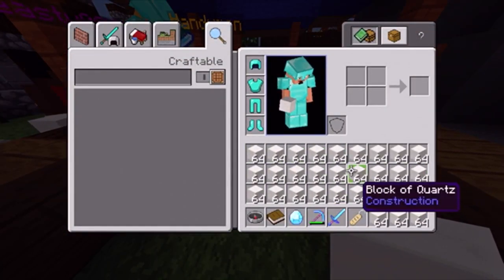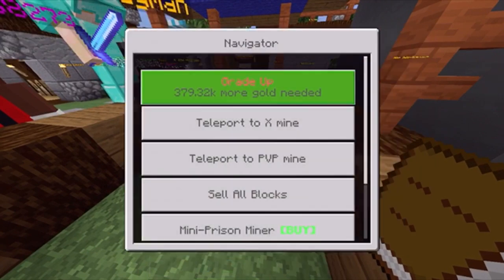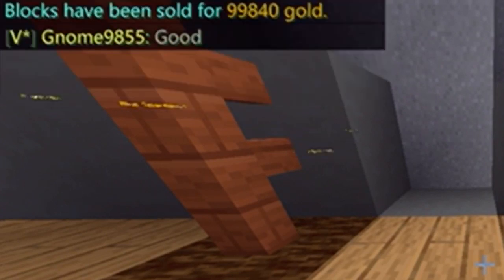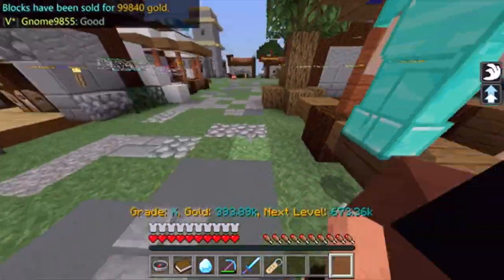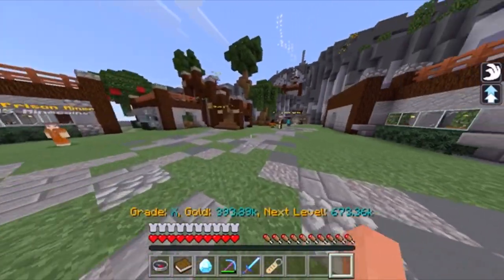As you can see, I've just filled up my inventory with this and it really wasn't expensive at all. What I'm going to go ahead and do here is open up my book and click 'Sell All Blocks.' Now look at the top of the screen right there — blocks have been sold: 99,840 gold, just like that. So it took me about three minutes to do that.